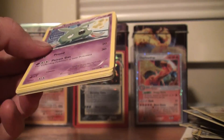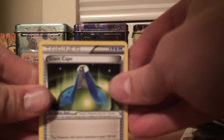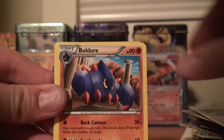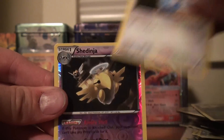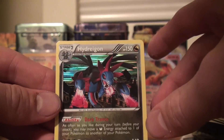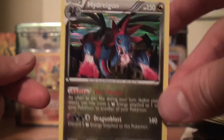So we've got three holos now, two EXs. God dang it, Spencer — your pulls are unbelievable. If you were opening this box, you'd probably already be crapping your pants right now. I'm just trying to contain my excitement because it's not even my box. Bulldor, Floatzel, Trubbish, Magmar, Aeron, Dino, Swablu, Dinger Rare Reverse, and a Hydreigon Holo. God dang it, this guy — he gets all the good pulls. That is a beautiful card right there.